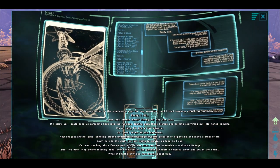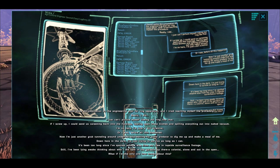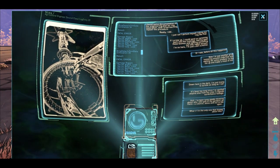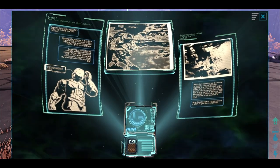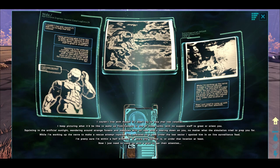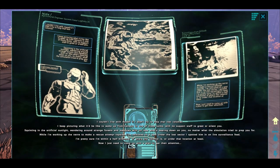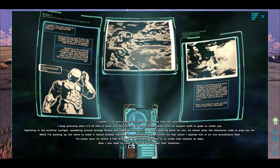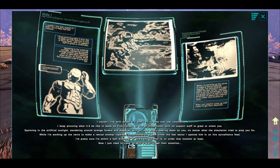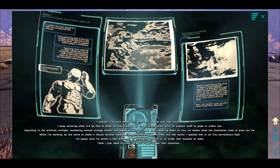It's been too long since I've spotted anyone else from my crew in the topside surveillance footage. Still, I've been lying awake thinking about who I did spot in the gardens up there — a colonist, alone and out in the open. What if I'm the only one who knows about this? I couldn't live with myself if I didn't try to help that lost colonist. I keep picturing what it would be like to wake up from Genesis in one of those tanks with no support staff to greet or orient you — squinting in the artificial sunlight, wandering around strange forests and meadows with no idea what's bearing down on you, no matter what the simulation tried to prep you for. While I'm working up the nerve to make a rescue attempt topside, I've relocated to the spot under the last sector I spotted him in on the live surveillance feed. I'm pretty sure I'm within half a kilometre of where the colonist is. Now I just need to come up with a plan to get their attention.